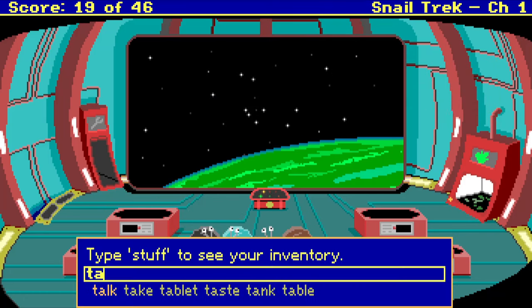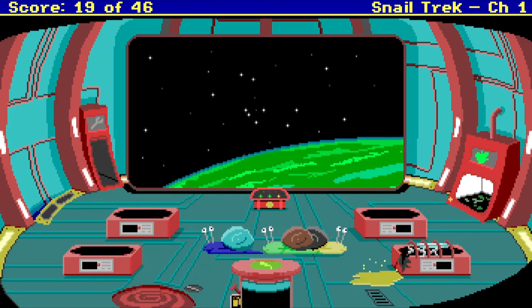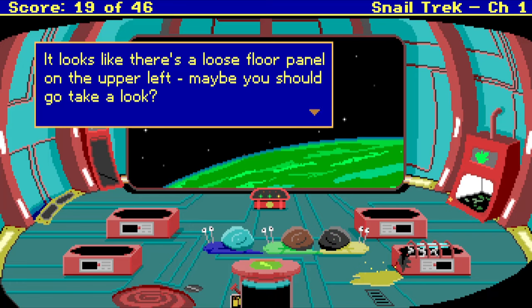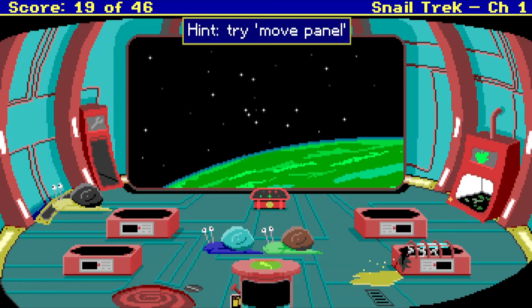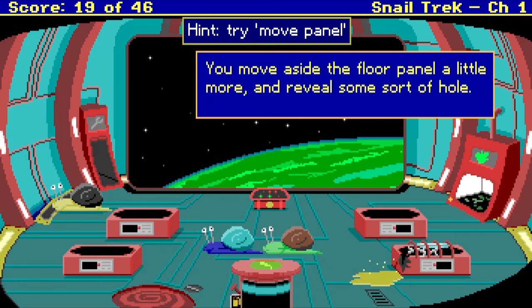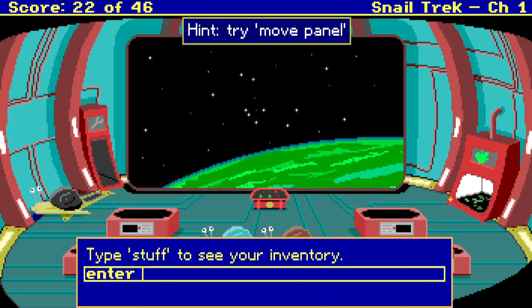Do you guys have any suggestions? Gonna starve to death till we get to the planet. Looks like there's a loose floor panel on the upper left. Maybe you should take a look. A loose floor panel on the upper left — is that this? Open panel. You move aside the floor panel a little more and reveal some sort of hole. Enter hole.